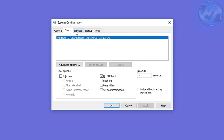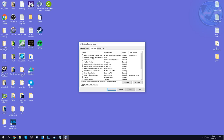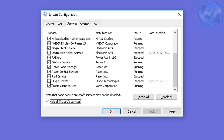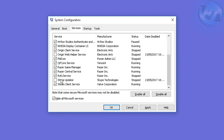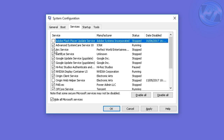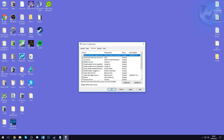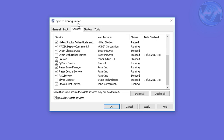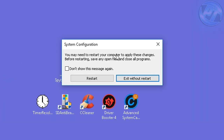Go to the Services tab at the top and hit Hide All Microsoft Services. Depending on how long you've had Windows installed, you'll either have a lot or a few services here. Go ahead and disable services that are unnecessary — like the Skype Update service if you no longer use Skype, or Origin Web Helper service if you never use it. If you're not sure about turning something off, just leave it alone. Once done, press Apply, press OK. It will say the PC must be restarted — choose Exit Without Restart for now.